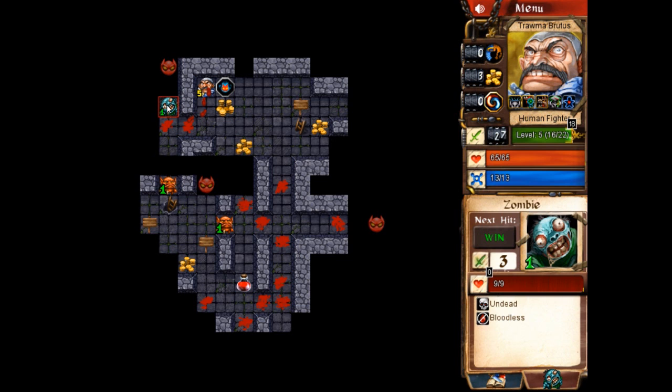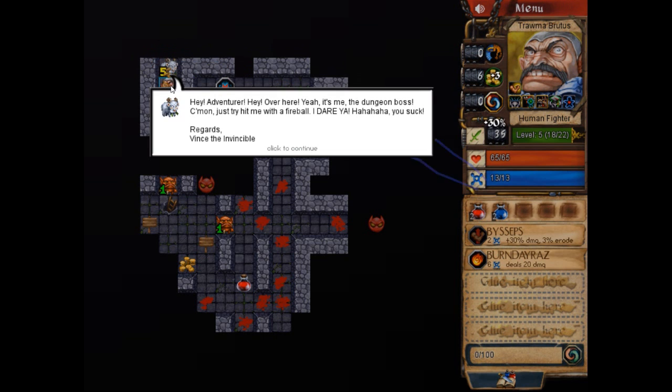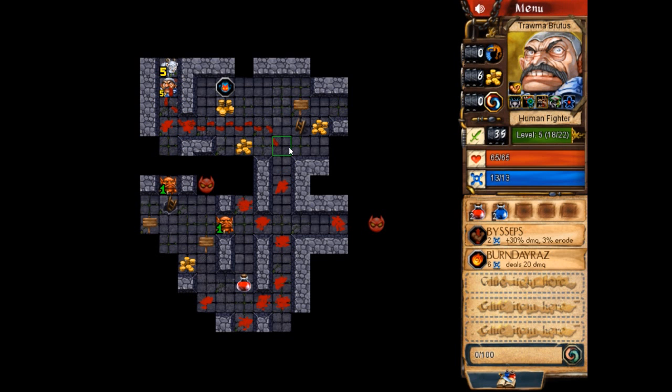Let's kill off this zombie since he's in the way of exploring towards this other monster. I'll recast Biceps in case I need it for this fight. There's a message here: 'Hey adventurer, it's me, the dungeon boss. Come on, just try and hit me with a fireball — I dare you. Regards, Vince the Invincible.' For whatever reason, a goat has traditionally been one of the big monsters in Desktop Dungeons.